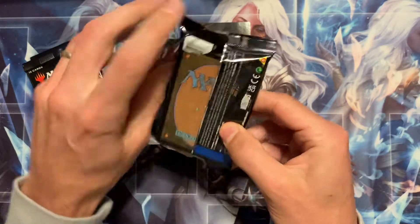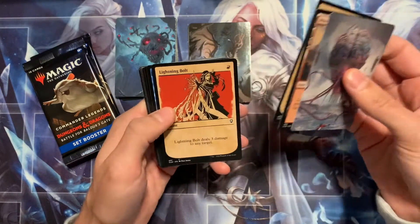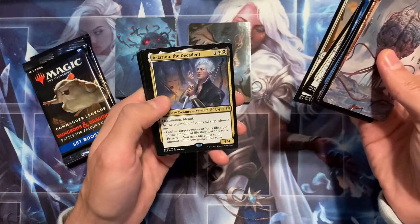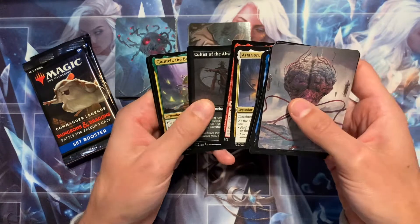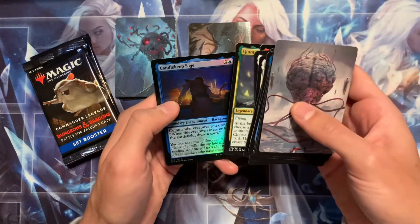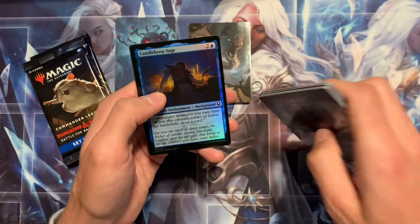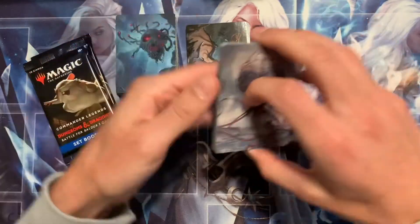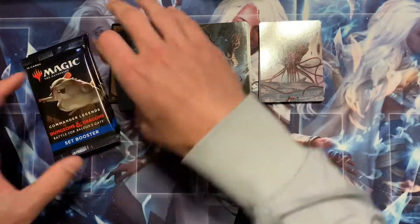Next pack is for Arthur S. We do have a list card already — that's nice. Come on, Arthur, lightning bolt, let's go! Not the best rare: Tavern Brawler, Cultist of the Absolute, an etched foil — that's kind of cool — a third rare, and a three-rare pack. Foil Candlekeep Sage. The list card is a Training Drone from Mirrodin Besieged — not a rare list card, but it's the list version.